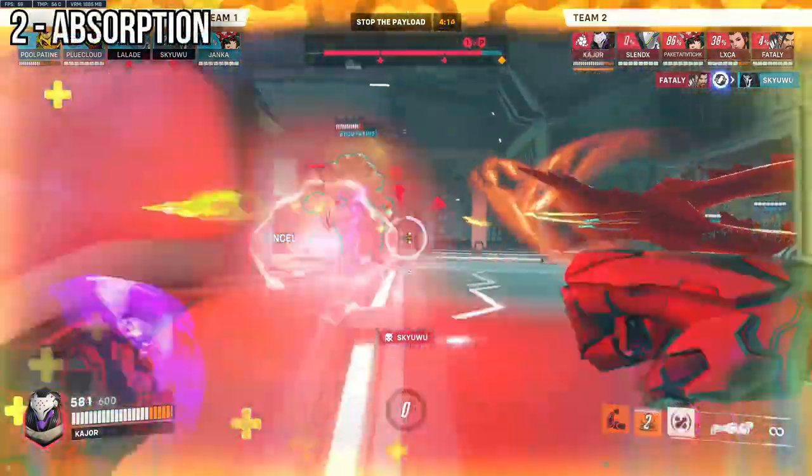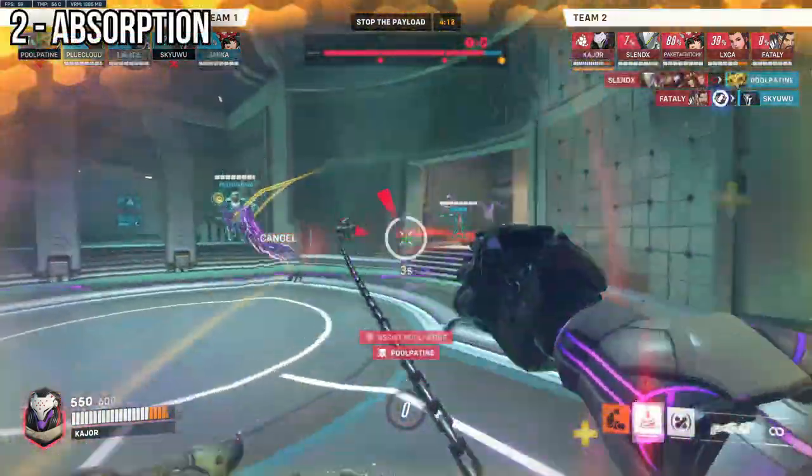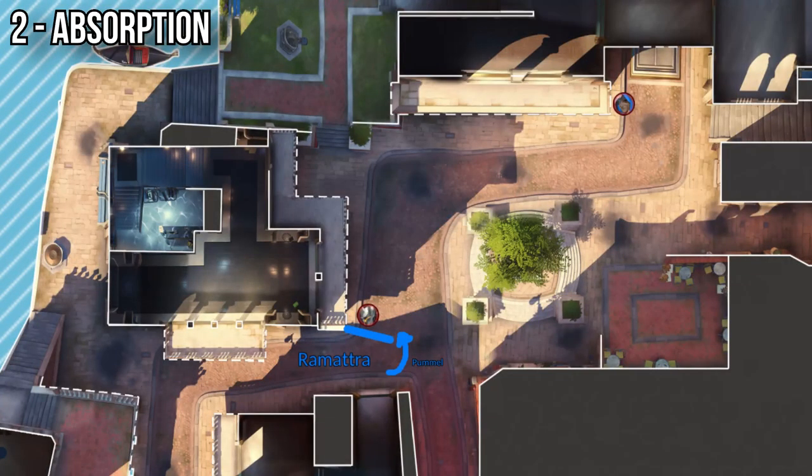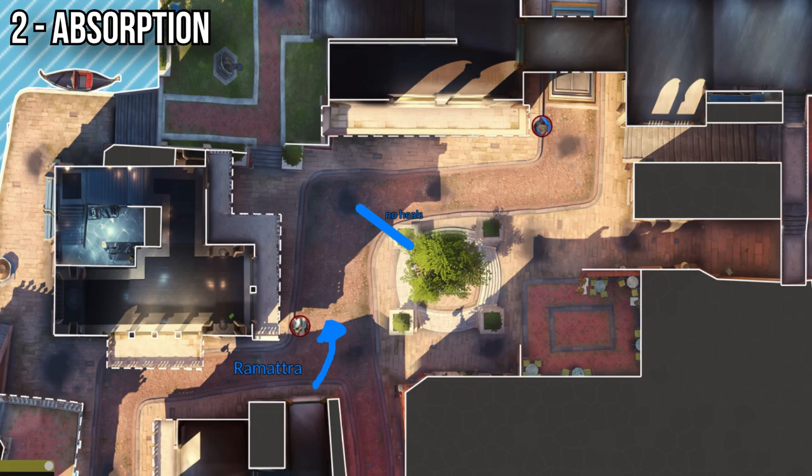Secondly, absorption. Use your shield, similar to an Orisa shield, to tank a bunch of damage at close range. For example, on Rialto first point attack when you're pushing the corner, pop the shield on the corner and switch to Nemesis form to give yourself as much sustain as possible. Going a step further, combine this with the previous usage and place the shield between the Reinhardt and his backline — this way you can block any incoming damage and possibly any healing as well.